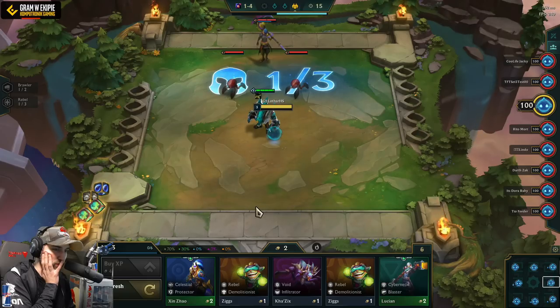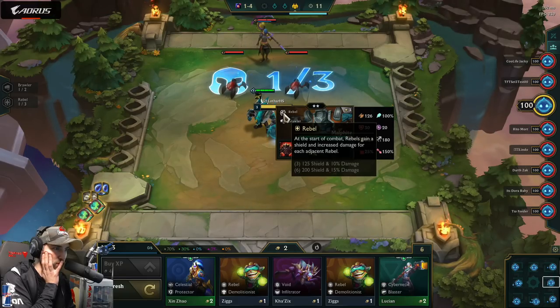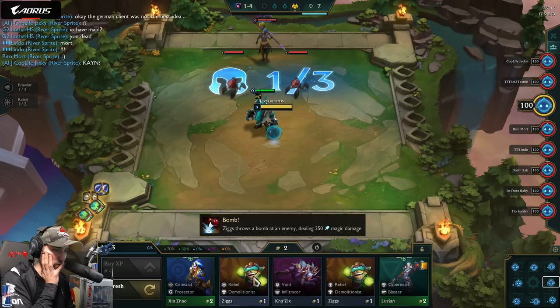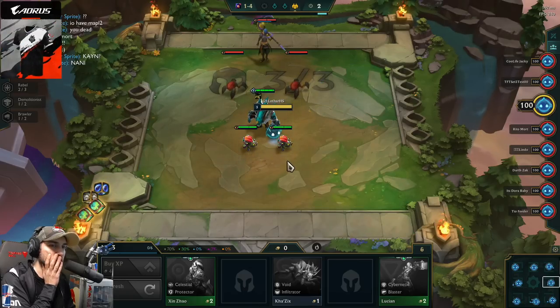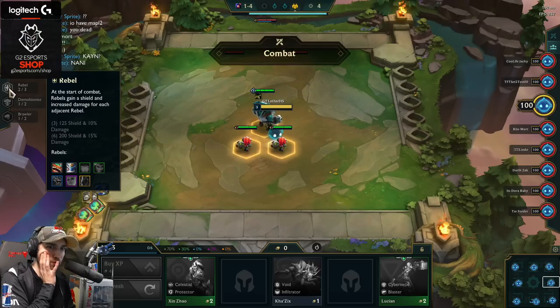Oh, a new boss. Saber Rebel — gain shoot and increase damage for adjacent rebels. Okay, we're going to take Rebels for now. So, two Zixxes, and we need like a third rebel to play rebels. And there's a lot of them.